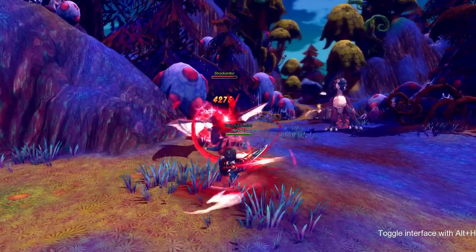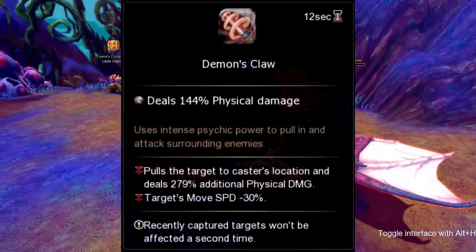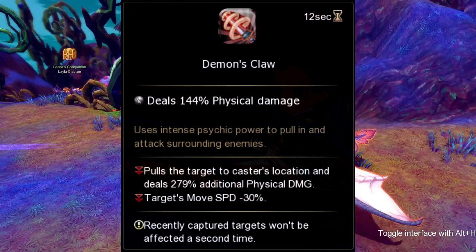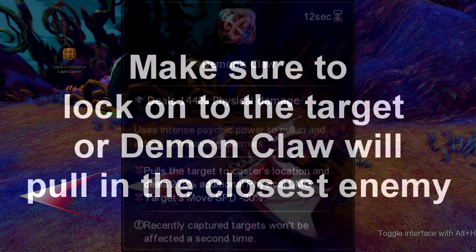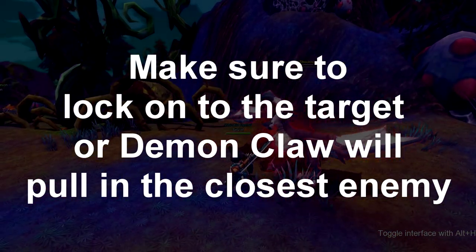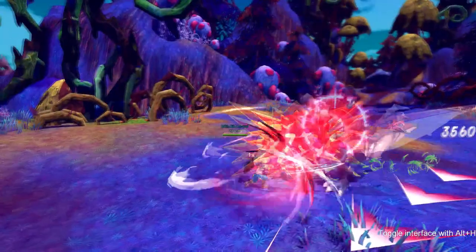Our next skill is called Demon Claw. Demon Claw pulls your target to you dealing extra damage. Not only that, it decreases your target's movement speed by 30%, and any target recently hit by this skill can be pulled a second time into Demon Claw's effect when it's off cooldown. This skill goes on cooldown for 12 seconds.